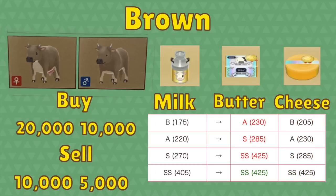Now let's look at the brown cow. The brown cow is actually the opposite of marble. You can see here that it costs the same amount of money to buy a male and a female, and the milk is always the same price. However, instead of doing cheese, what you're going to want to do is butter, because if you take B quality milk and turn it into butter, it's actually going to become A quality butter. That works all the way up through S. When you get to SS, it doesn't matter because they can't go any higher than SS.